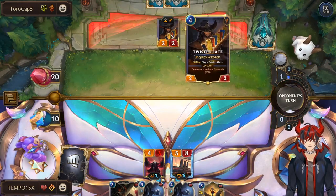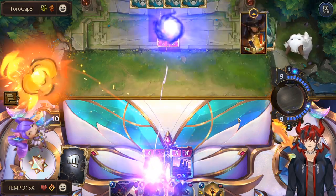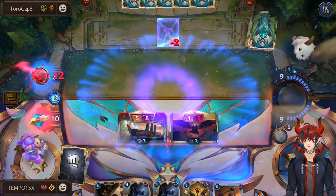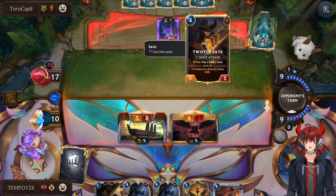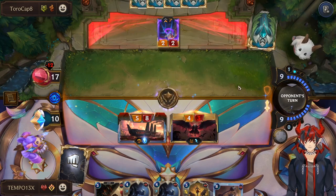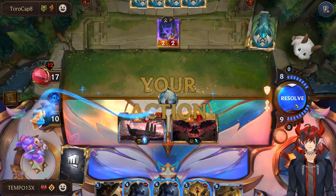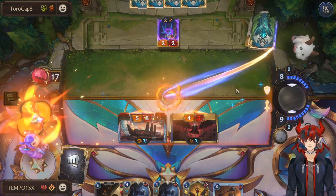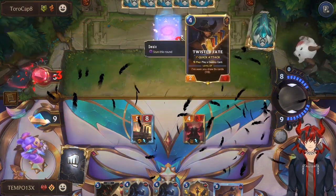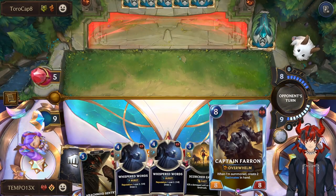Round start, this Twisted Fate is going to get stunned. We can go ahead and get an open attack. This clears the Twisted Fate. Random Pokey Face — that's fine. Clear up the Twisted Fate, no biggie. And then we can do Captain Faron.